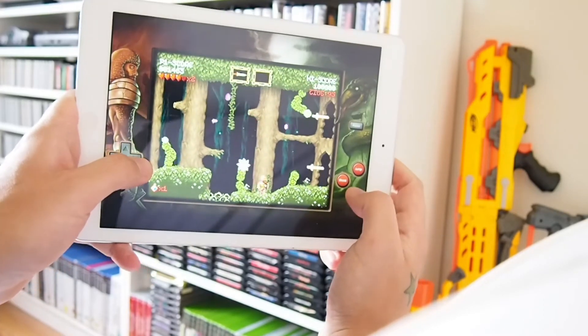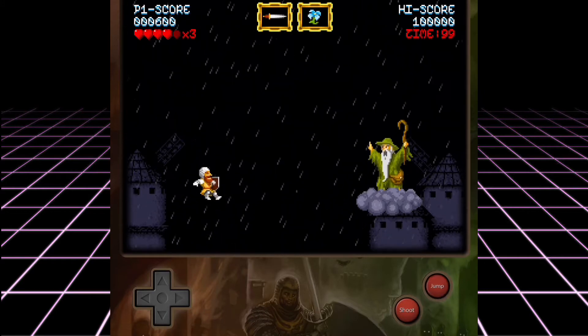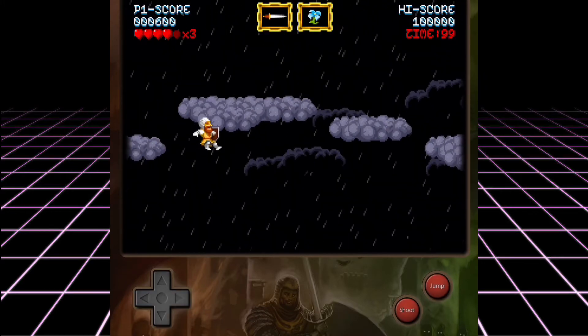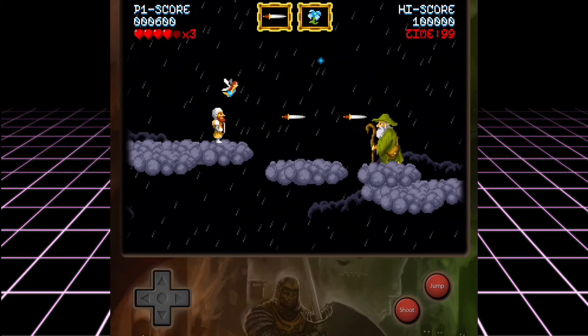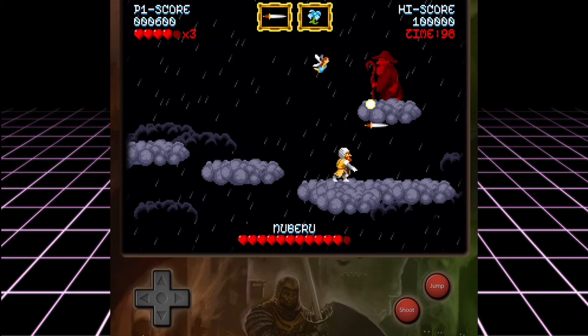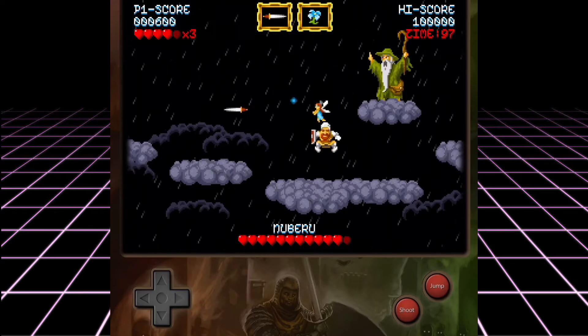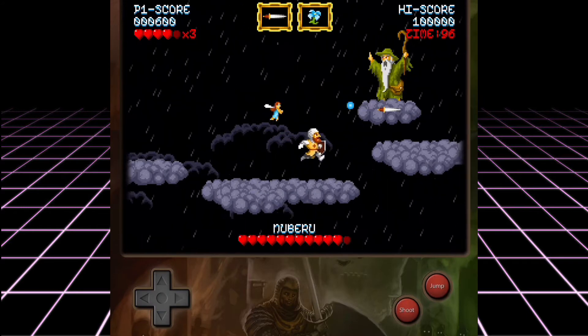The graphics look realistically retro with scan lines added for good measure, making the whole experience feel super authentic. The main character Don Romero feels like a better animated Arthur with extra frames of animation added to make the game feel like a high-end 16-bit game rather than a cheap rip-off. The physics of Don's jumps did feel a little odd to me, but that's only because I've played the original Ghouls and Ghosts so much as a kid.